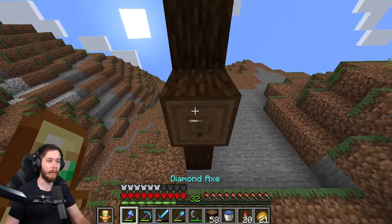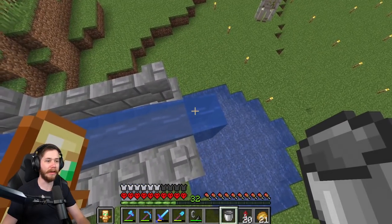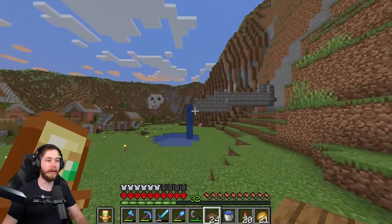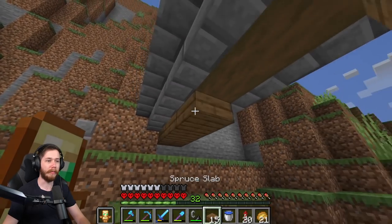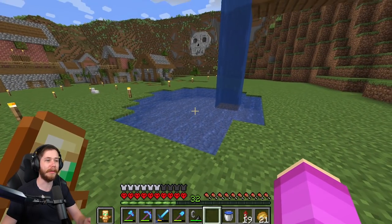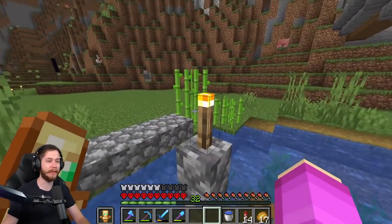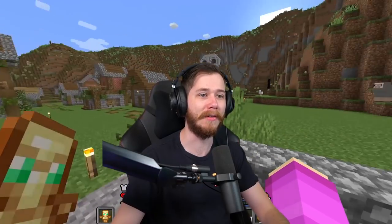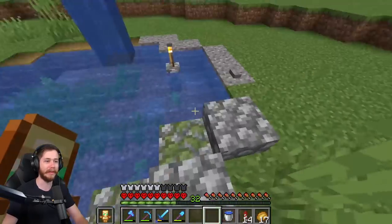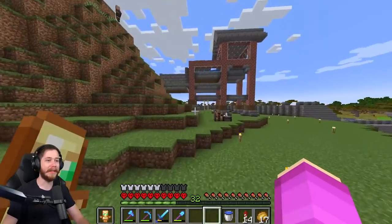Now I mine out the actual tunnel, making it one block higher for the water flow. I'll continue the industrial theme, bring it over, and dump the villagers right into the pond. I'll plug up the ugly tunnel opening and place water to cascade all the way down into the pond. The baby villager will sense nearby beds and run straight over to join the village. Let me just spruce this whole thing up a bit more — add some brown on the bottom, and replace torches with lanterns eventually once I have more iron.